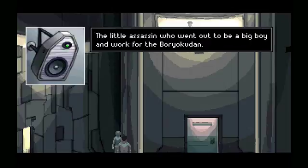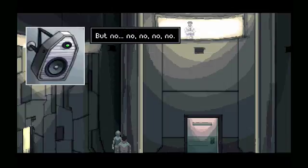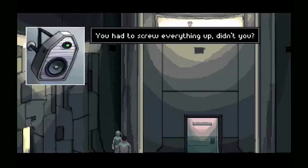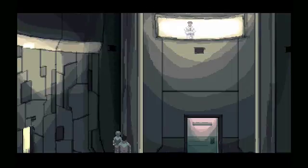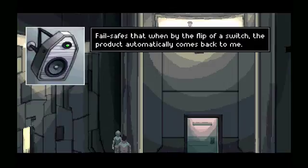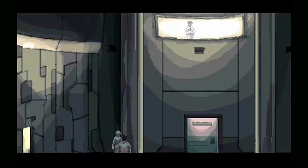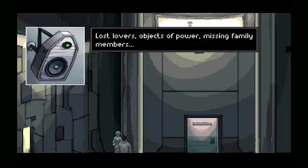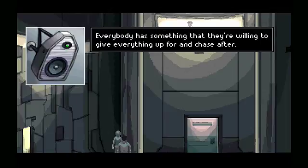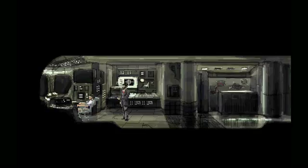The little assassin who went out to be a big boy and work for the Barrio Kooten. But no — you had to screw everything up, didn't you? You know what happens when customers get defunct products? They get recalled. I put fail-safes in them — fail-safes that, by the flip of a switch, the product automatically comes back to me. Desirable objects, lost lovers, objects of power, missing family members — everybody has something they're willing to give everything up for and chase after. Don't move.